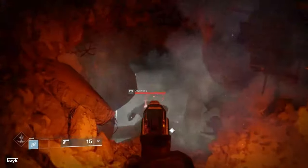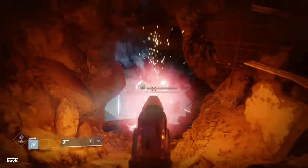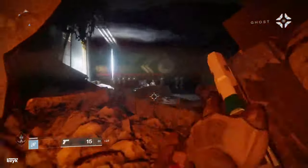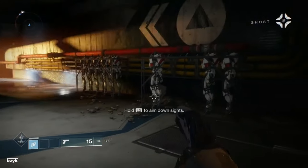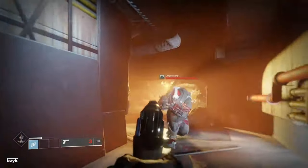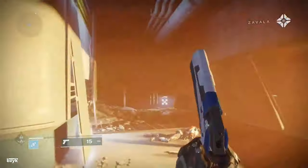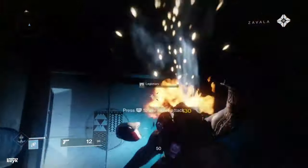Come on, Cabal! This doesn't make sense. The Cabal conquer systems by blowing up planets — whatever they want, it must be here, in the Last City. This is Commander Zavala. Civilians, report to evacuation points. Guardians, rendezvous in the plaza. Our city will not fall.